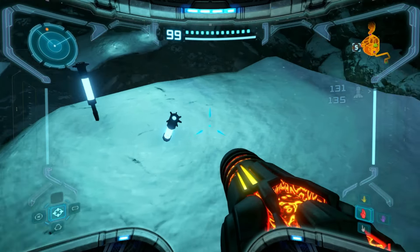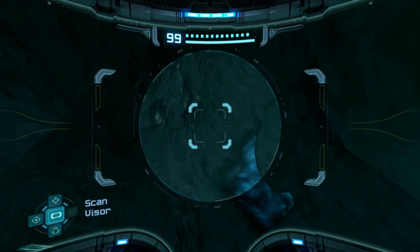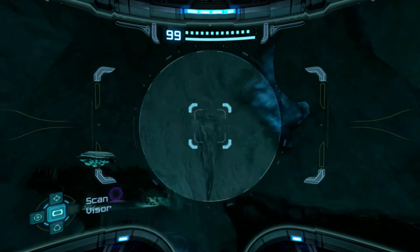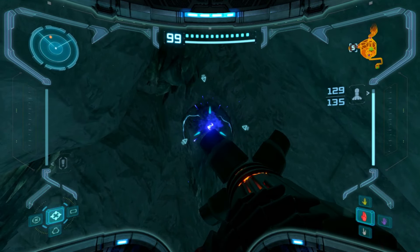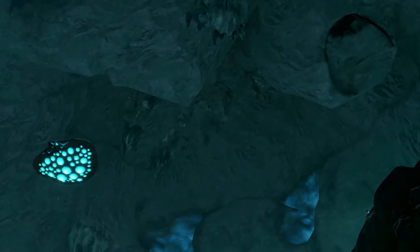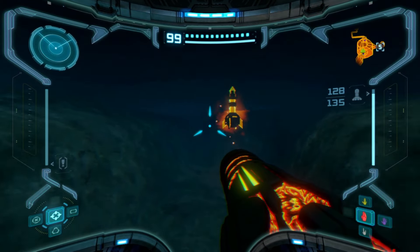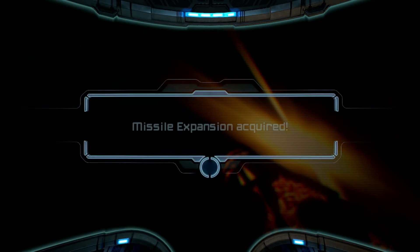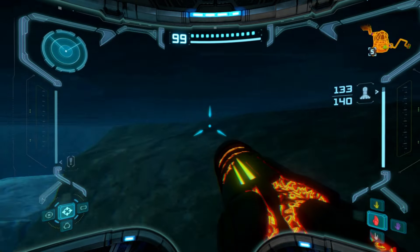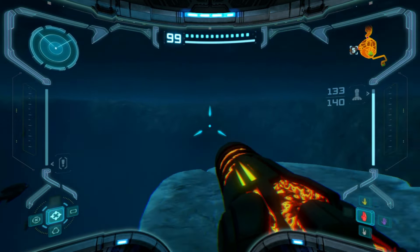Here we are in the frost cave trying to find these missiles. There's a missile down there in a frozen lake. I climbed all over the place and finally found one — it's a lag type that needs to fall off, so here we go. It did it. We now have 140 missiles. Back on our journey to find all of the artifacts — I'll see y'all when I get there.